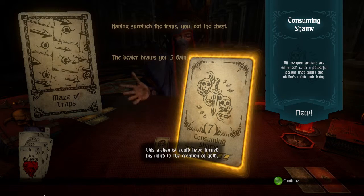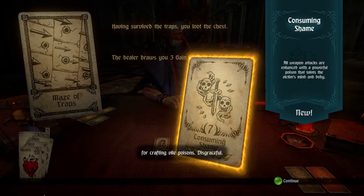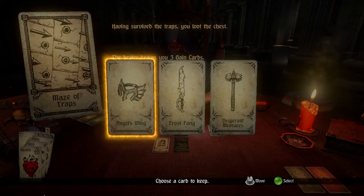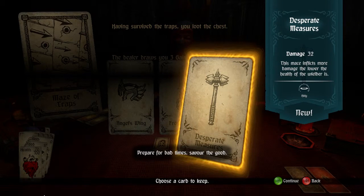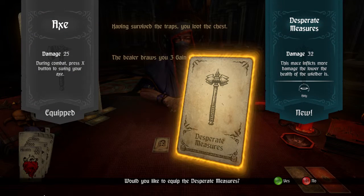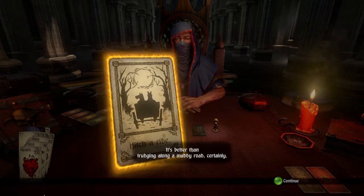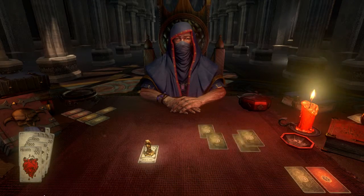What an armoury. Consuming shame — this alchemist could have turned his mind to the creation of gold, or wonderful substances to better mankind, but instead settled for crafting vile poisons. Disgraceful. Anyway, it looks like I can now poison everybody. More armour — draw three, select one to keep. The Desperate Motions I think is a pretty effective weapon. The more damage, the lower the health is. Since my health is already down at 70, probably pretty good for me. So let's equip Desperate Measures. And this will be the way out of this level.